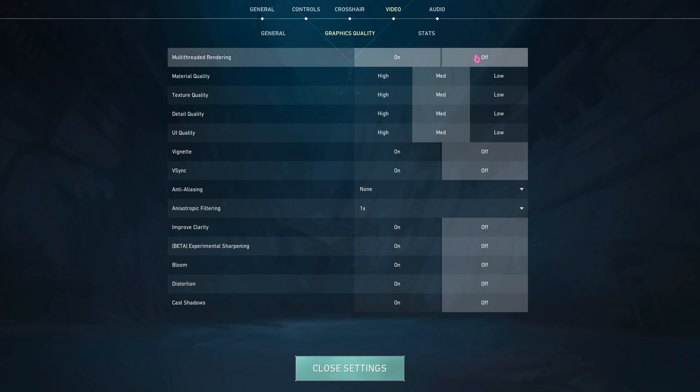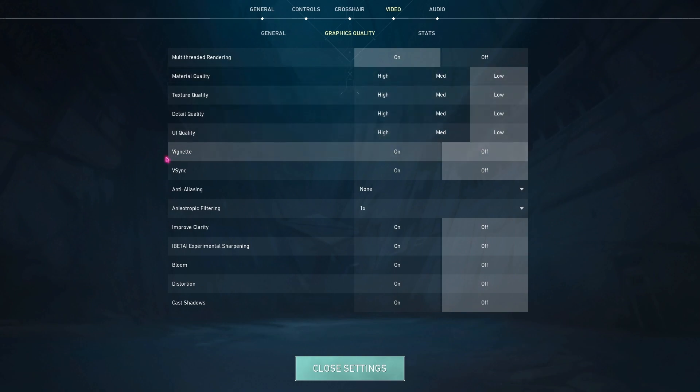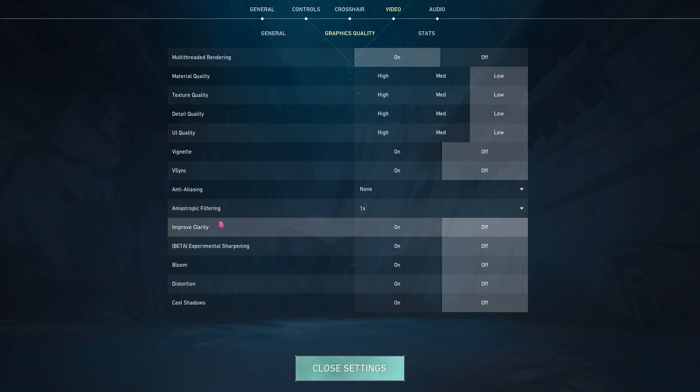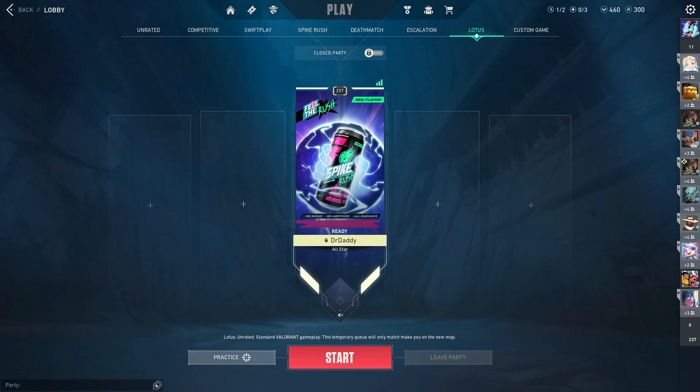Next, for Material, Texture Detail, and UI Quality go all the way to Low. Vignette and V-Sync turn to Off. Anti-Aliasing set to None, Anisotropic Filtering to 1x, and for everything else beneath that make sure to keep it to Off. Once you're done with that you're ready to play your Valorant without any issues.